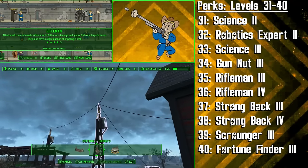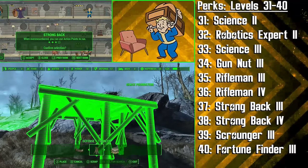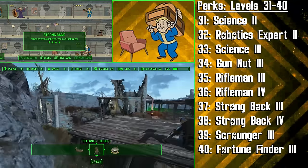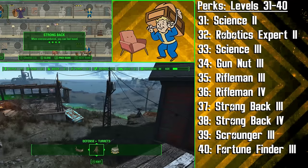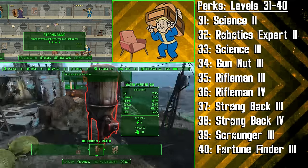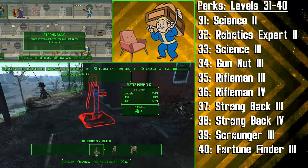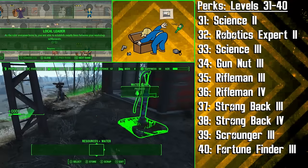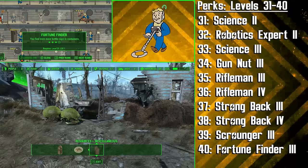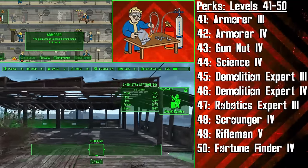We're then getting 2 ranks of Strongback at levels 37 and 38. With this perk completely maxed out, if the Tinkerer becomes over-encumbered from all the junk she has collected she will be able to use her action points to run. Furthermore, the Tinkerer is now able to fast travel while over-encumbered, and together these 2 ranks make her carrying and selling of loot much more efficient, as does her salvaging and storing of junk which she will scrap for parts. At level 39 we're getting Scrounger 3 to find more ammo, and at level 40 we're getting the same rank of Fortune Finder for caps.